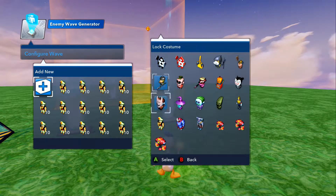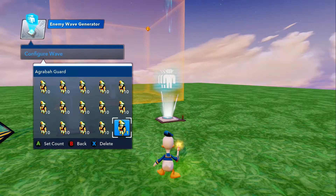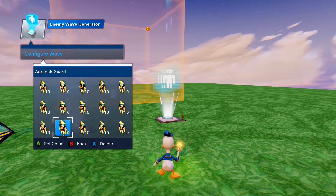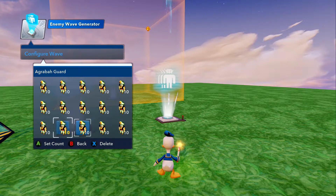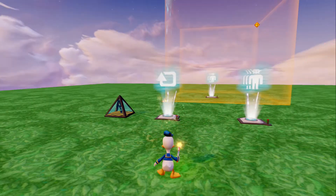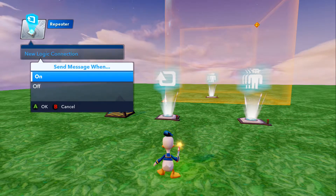Now configure the wave — you want to hit Add New until the page is filled up. When you add new, at the bottom it has one; you'll click on the character and move it up to ten. So now instead of one per second for however many pads you have, you're getting a hundred and fifty in your enemy wave generator.